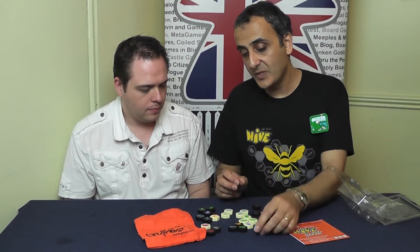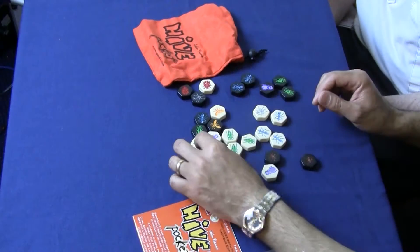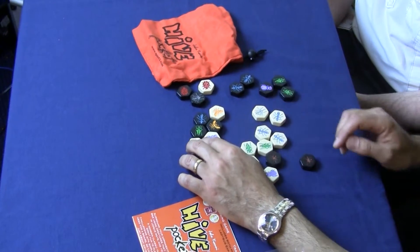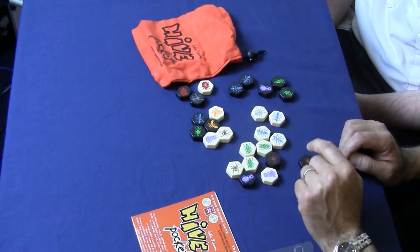Each one moves in a different way, sort of like chess pieces. So you've got your spider, which moves one, two, three spaces, or in the opposite direction, one, two, three.